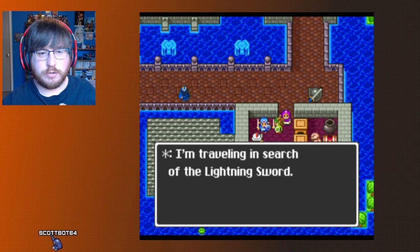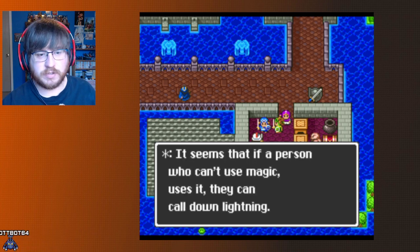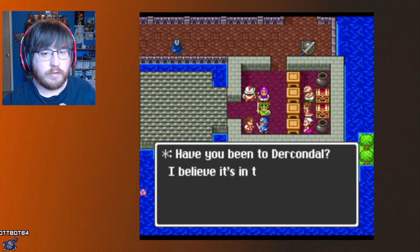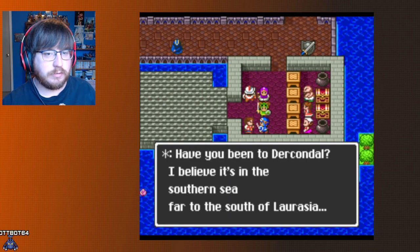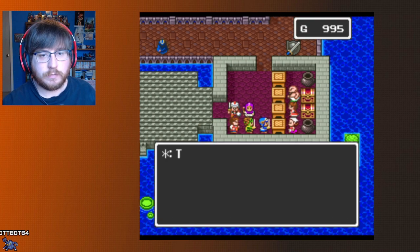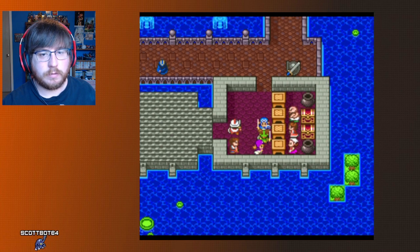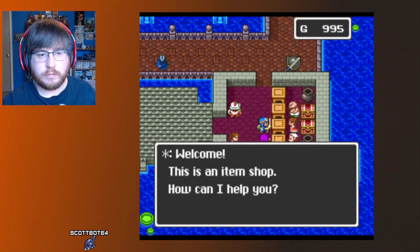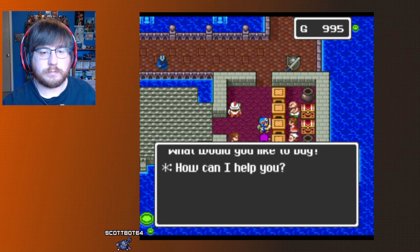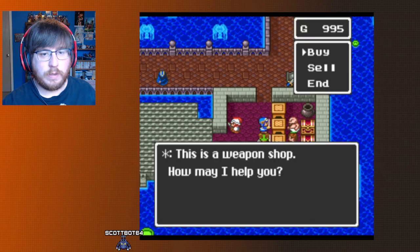I am traveling in search of the lightning sword — it seems that if a person who can't use magic uses it, they can call down lightning. Have you been to Dirkondal? I believe it's in the southern sea, far south of Lorasia. Item shop — nothing much needed.